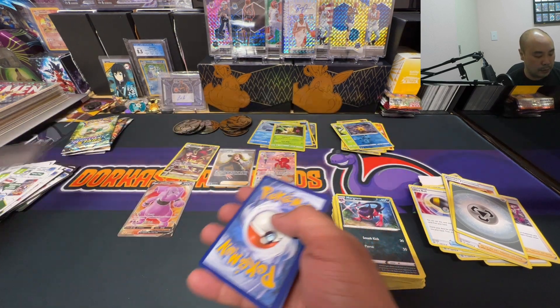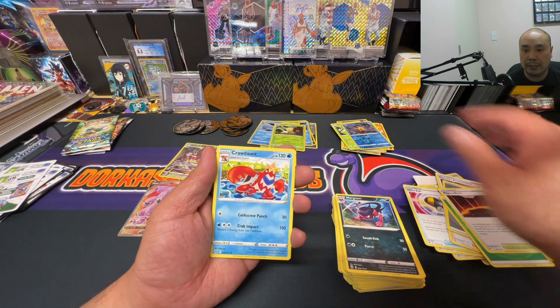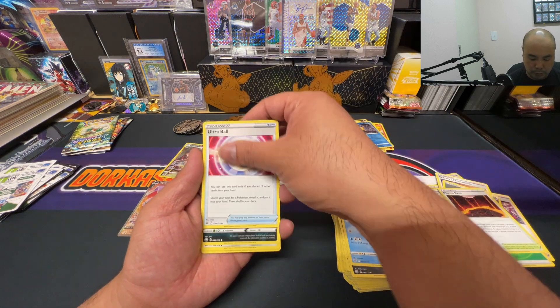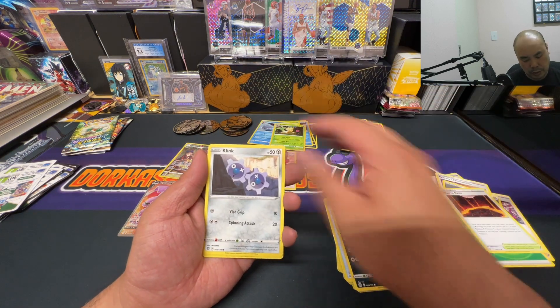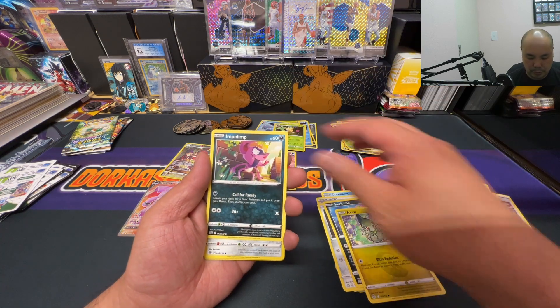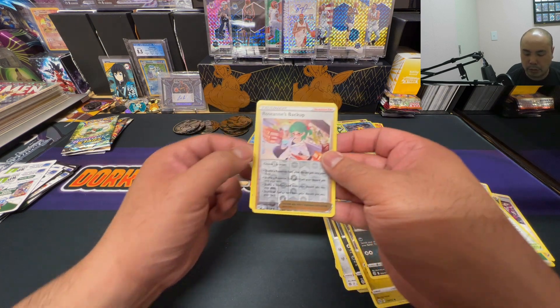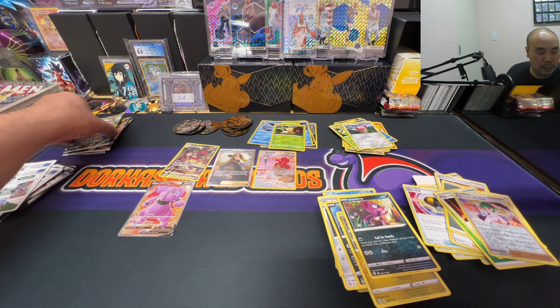White code card — Magma Basin, Crawdaunt, Ultra Ball, Sneasel, Clink, Spiritomb, Axew, Impidimp, Wormadam rare — and a reverse holo Roseanne's Backup.